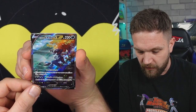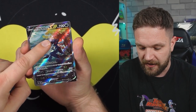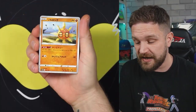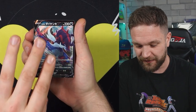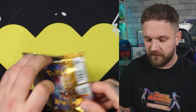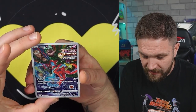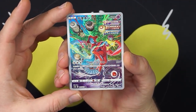We got the Hisuian Samurott SAR - so that's our two SARs from the first box. That artwork is beautiful. I think that might be the volcano from the Arceus Dialga Palkia gold cards in there. Then a Deoxys holo and an Arcanine holo. So far from box one we're on two SARs and three ARs. You really do get plenty of hits in each box. Samurott V, Moltres, Arcanine, and a Swablu. Three packs left from box one - I am absolutely loving this set.